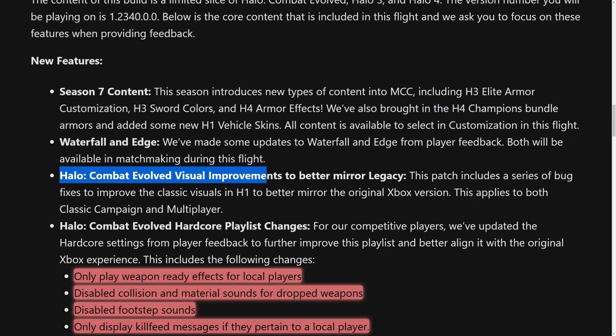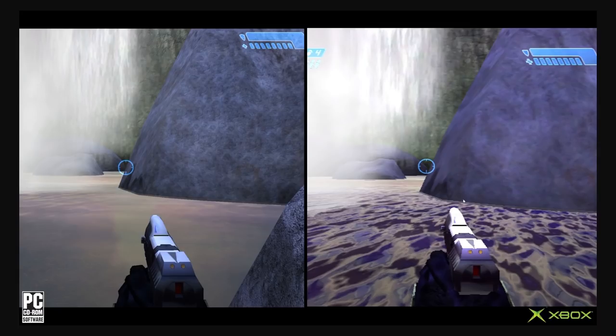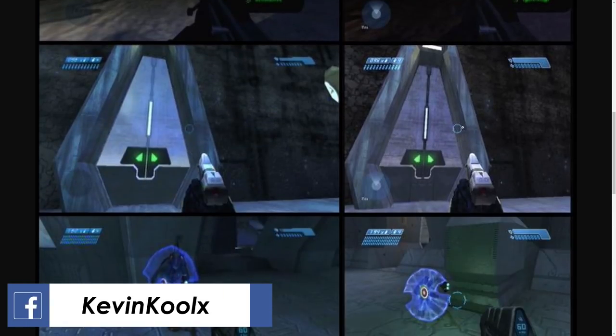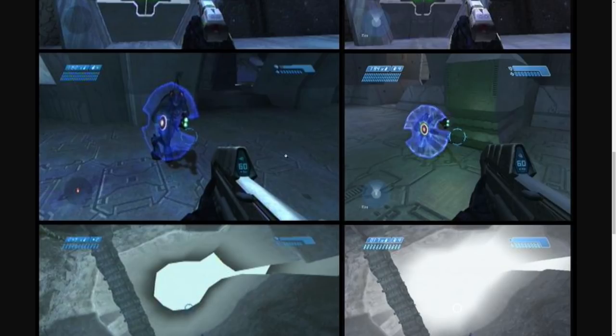Here's a big one for CE fans: they improved the visuals of Combat Evolved to match Legacy. There have been issues with the PC Gearbox version on MCC — the water looks flat like a sheet of ice, geometry edges are visible where the original Xbox version fades them out, the waterfall looks completely different, bump mapping is far less defined, and jackal shields don't light up properly on the Gearbox version.